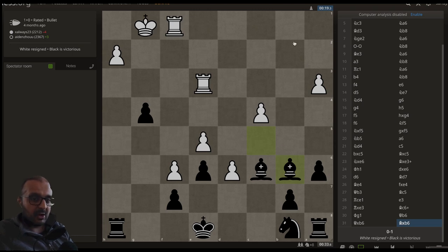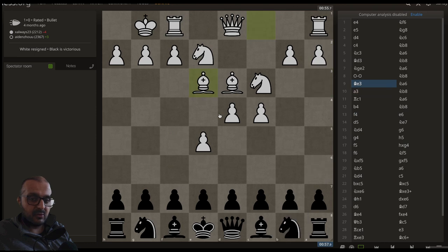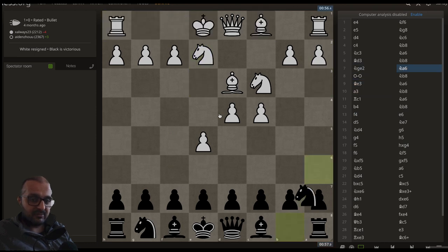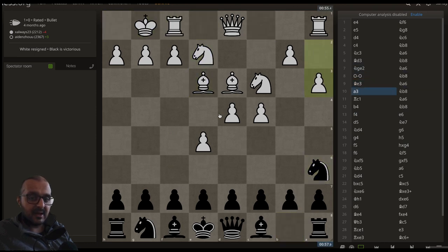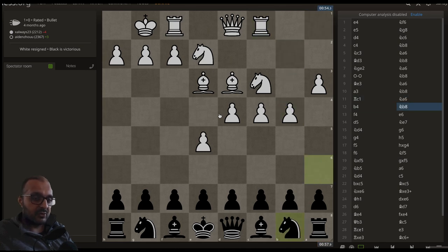And if you have a look at the clock time, White has only 19 seconds on the clock, whereas Black has almost 34 seconds — almost double the time. It's because White spent an eternity developing, trying to figure out the best move, whilst Black was just playing Na6, Nb8, Na6, Nb8 over and over. And of course, White self-destructed and lost.